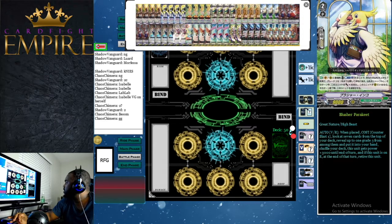Next, we run three Blusher Parakeet to help us get to those grade 3s we need. Blusher Parakeet's skill — on vanguard or rear guard when placed, counter blast one, look at the top seven cards of your deck, reveal up to one grade 3 from among them, put it into your hand, and shuffle your deck. This unit gets +3,000 power, and if it's on the rear guard circle at end of turn, you retire it. On Big Belly, that retire draws you a card, though you'll mostly use this card on grade 2 just to find your grade 3.